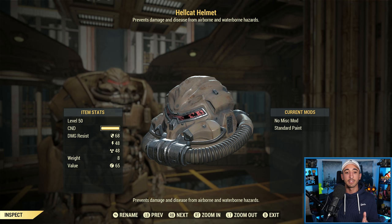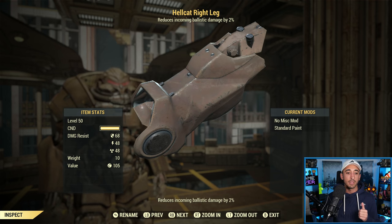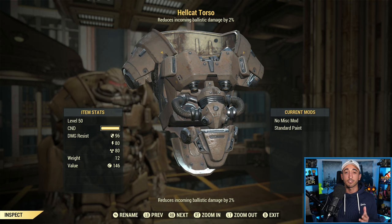Each of the limbs of this Power Armor — the helmet, left arm, left leg, right arm, and right leg — each have a Damage Resistance or DR of 68, an Energy Resistance or ER of 48, and a Radiation Resistance or RR of 48. The torso is a bit more than that: the DR is 96, the ER is 80, and the RR is also 80. So overall, the Hellcat Power Armor has a DR of 436, an ER of 320, and an RR of 320 as well.